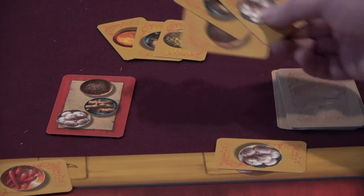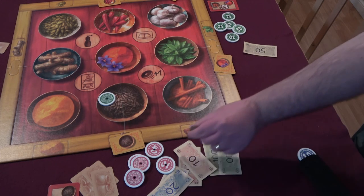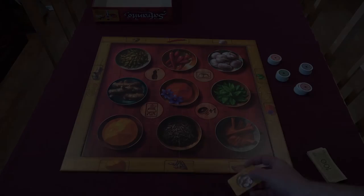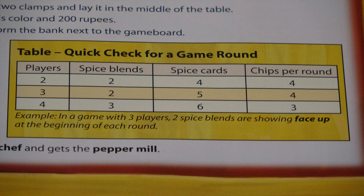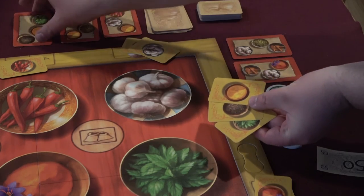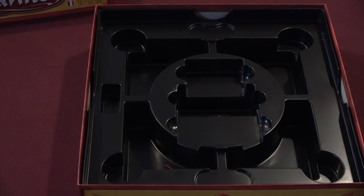After spice blends are dealt with, players get ready for the next round. The pepper mill passes to the left, the spice blend offer is refilled, and additional spice cards are added to the rail — the same number drawn at the beginning of the game according to the player number chart. Play continues in this manner, round after round, until one player completes a total of three spice blends and immediately becomes the winner.